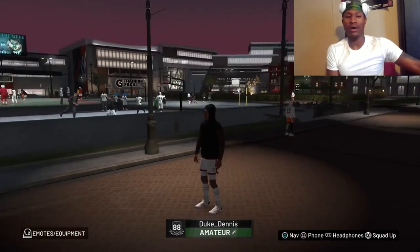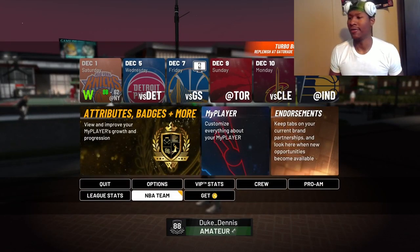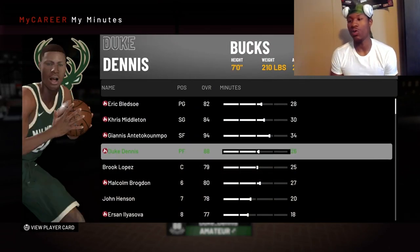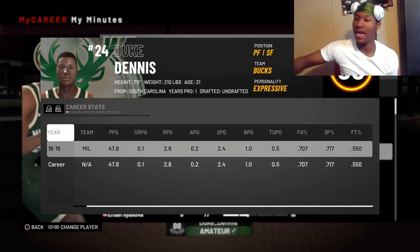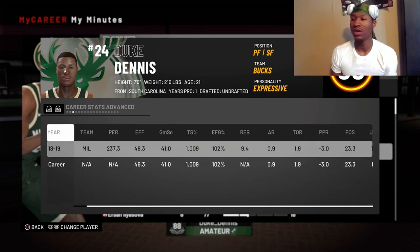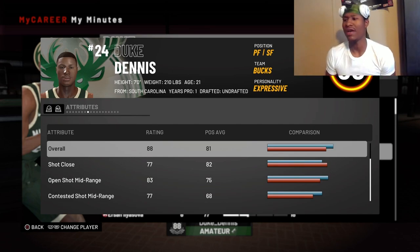I'm gonna show y'all how to go in and check if y'all got hot spots. You gonna go down to NBA team, click R3 to view the player card. It's gonna show a whole bunch of tabs and you can press R2 to cycle through everything - attributes and everything. It's gonna show you whether or not you have hot spots.